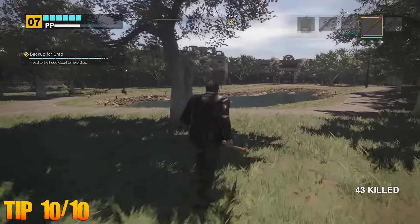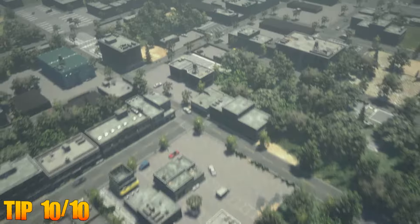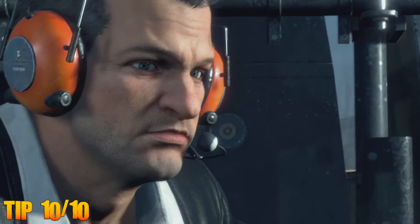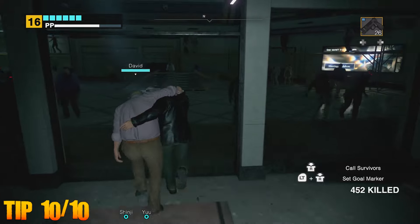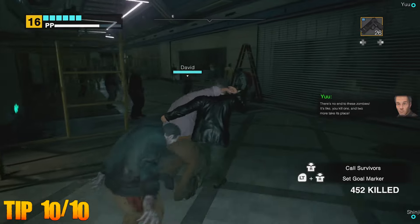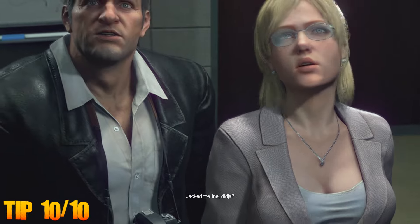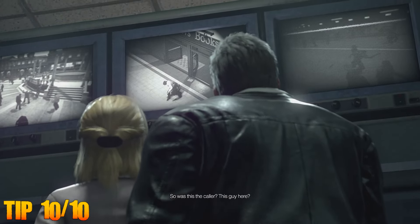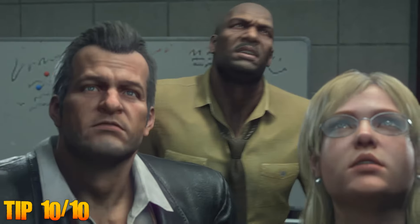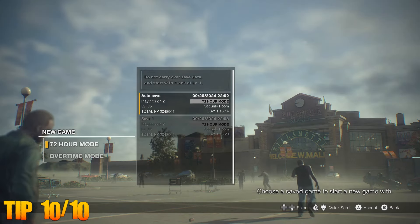For our final tip today — and this one's going to sound a little out there — complete two separate playthroughs. With the title having an in-game time restraint on every single case or scoop, it's difficult to complete all in one play. I would advise using one run to save all the survivors and defeat the boss battles, granting higher prestige points, then beginning a second playthrough to complete the story. The story itself becomes increasingly more difficult as you progress, but one handy feature is to begin a new game using Frank's current save file — Frank is able to carry over his current ranking, making the second playthrough much easier.